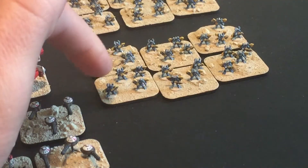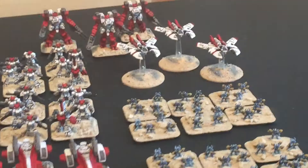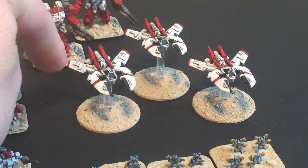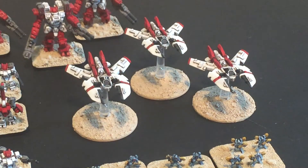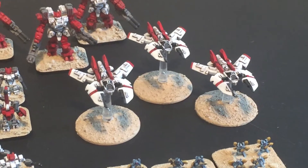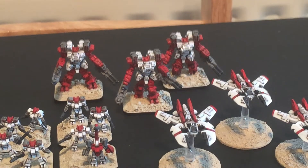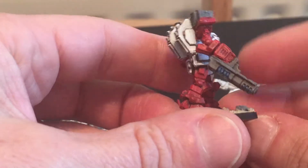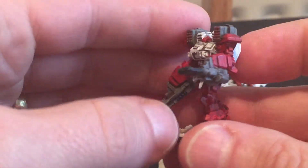Then we've got the Vespids — little Vespid guys, two detachments of those. Behind them, these miniatures are Darkwell Miniatures Cratonian fighter aircraft — I use them as Sunshark bombers. As long as everyone knows what they are, I think I've kind of got away with it. And then these big mechs at the back I use as Riptides. They're pretty cool actually — you've got the big plasma gun thing there and the twin Gatling cannon on one arm with the rocket pods. It works quite well as a Riptide, to be fair.